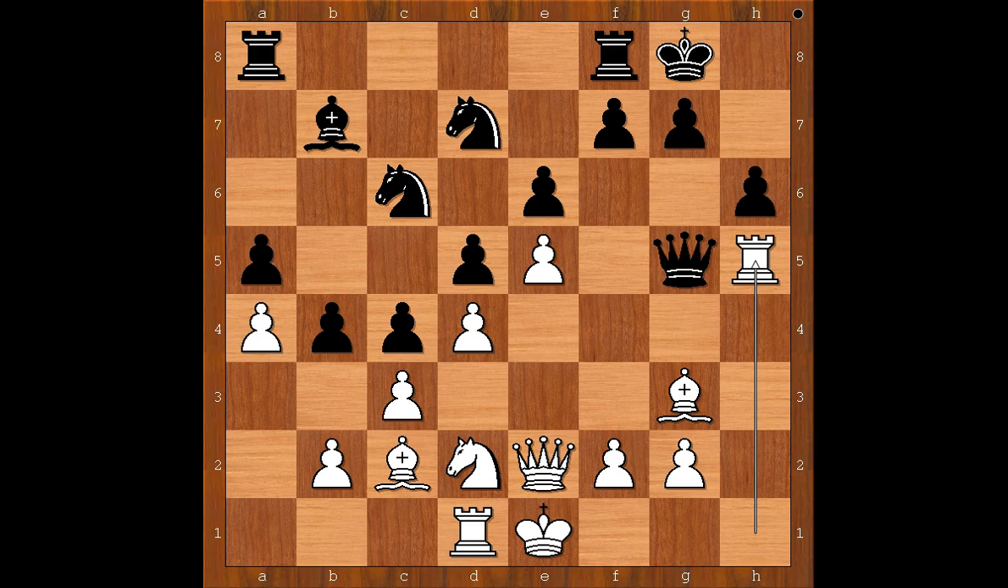Rook to h5, attacking the queen. Queen to d8, bishop to h4 — attacking the queen again. Queen to e8. White to move. This is a very interesting moment of the game. What would you do in this position if you had white pieces?